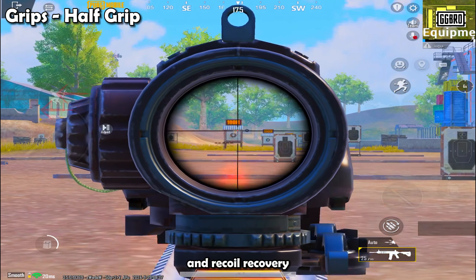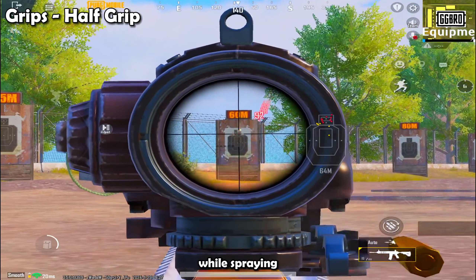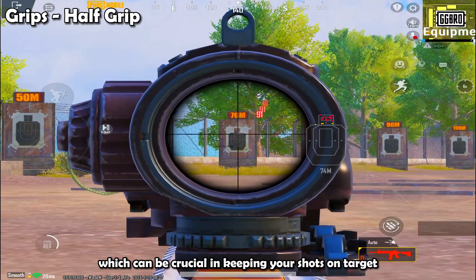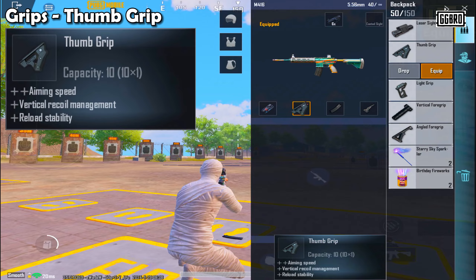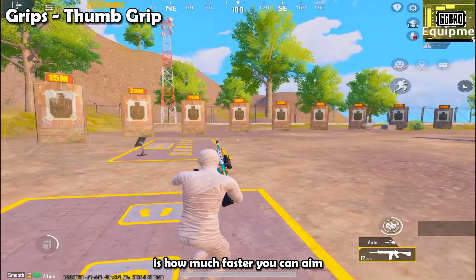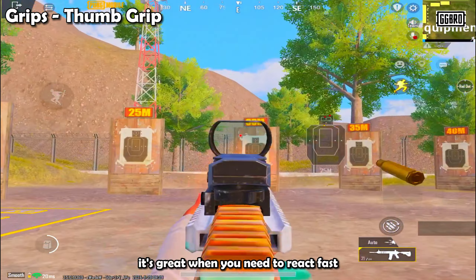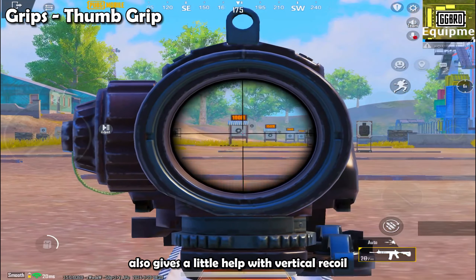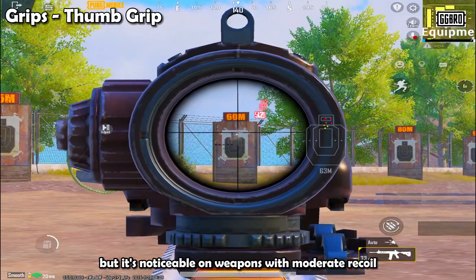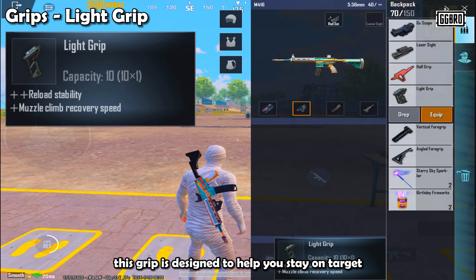The half grip is great for players who need a balance between recoil management and recoil recovery. It reduces both vertical and horizontal recoil, making it easier to control your shots while spraying. One of its key benefits is helping you recover from recoil faster, which is crucial for keeping shots on target during sustained fire. The thumb grip is all about helping you aim faster and control vertical recoil a little better. If you're in a close-range fight or need to quickly switch between targets, it helps you bring up your sights much quicker. It also gives a little help with vertical recoil, which is noticeable on weapons with moderate recoil like the M416 or SCAR-L.